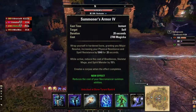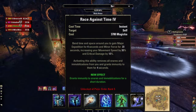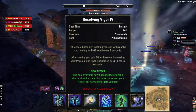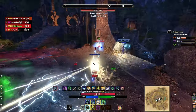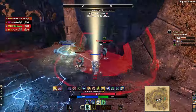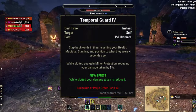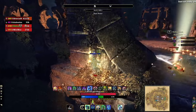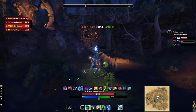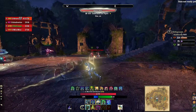The back bar is mainly buffs and healing: Summoner's Armor for the armor buff, Spirit Guardian for damage reduction and healing, Race Against Time for mobility and Minor Force crit buff, Resistant Flesh as a magic-dump emergency heal, and Resolving Vigor as a heal over time with Minor Resolve. That's four buffs on the back bar plus one on the front — five total to maintain roughly every 20 seconds. Temporal Guard on the back bar is an emergency ability that puts you back in time; just slotting it gives Minor Protection.